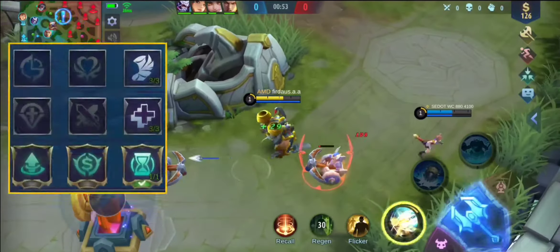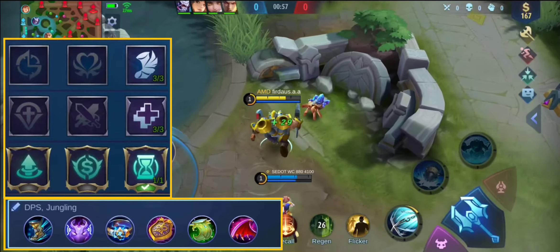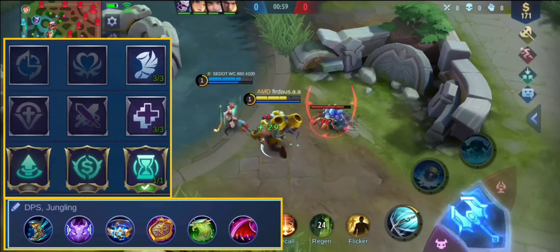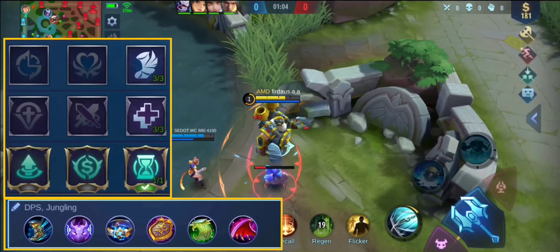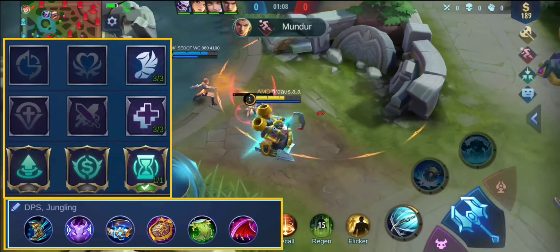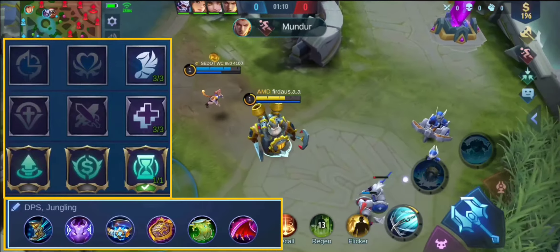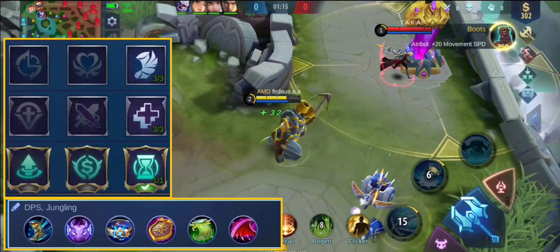Untuk pasif Franco sendiri, sangat cocok digunakan untuk kombo, yaitu mempercepat movement sebesar 10%. Kemudian emblemnya seperti ini — saya menggunakan emblem support. Build dan emblemnya seperti ini, bisa sobat Suriken contoh.